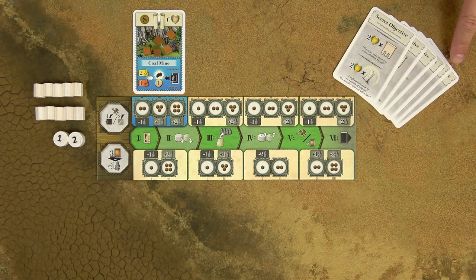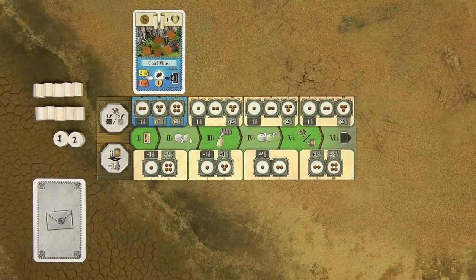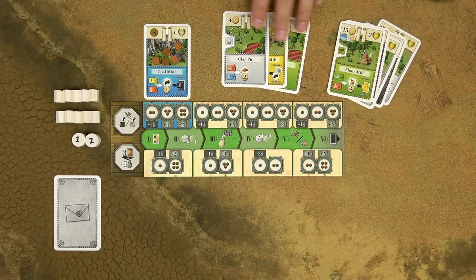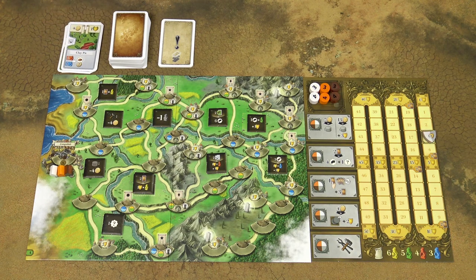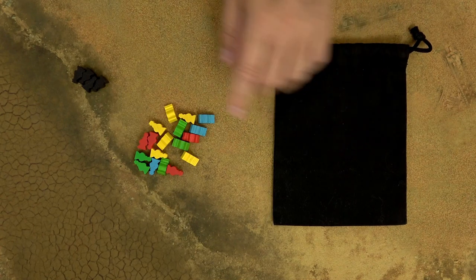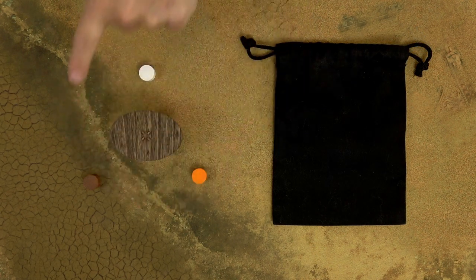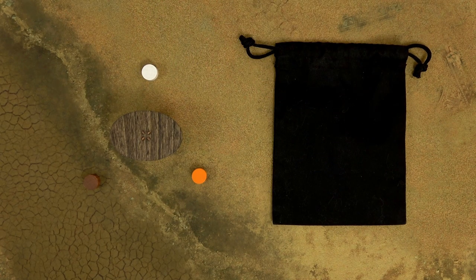Shuffle these secret objective cards and deal one randomly to each player. Return the rest back into the box. Then each player will draw 8 cards from the draw deck, choose 5 cards to keep, and discard 3 cards to the discard pile. Create the discard pile next to the draw pile. Take all the colored assistants and put them into the bag. Do not place the black hooded assistants into the bag yet — they are only used in later chapters. Then randomly determine the starting player, who takes the bag and becomes the starting player for the next round.